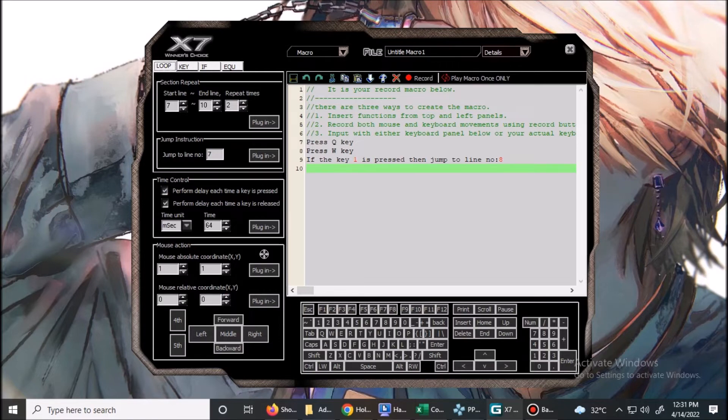Type 'press Q key' on line 7 and type 'press W key' on line 8. Choose the key tab and click the clip.